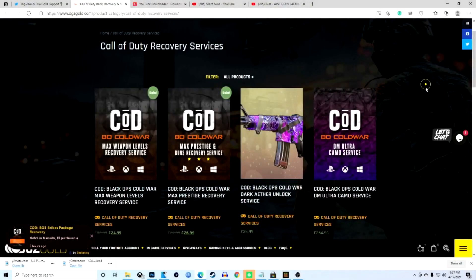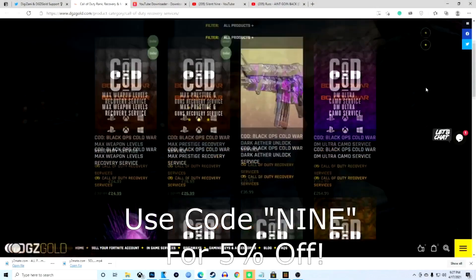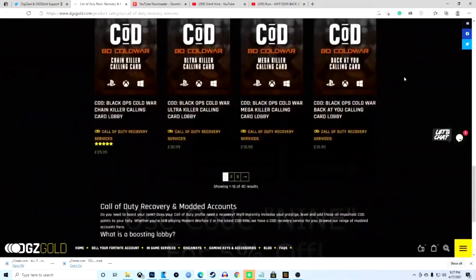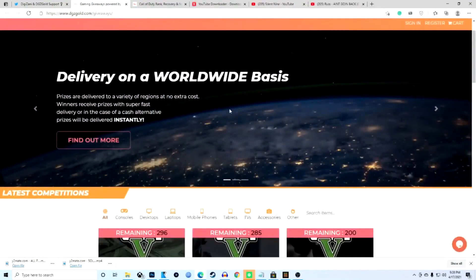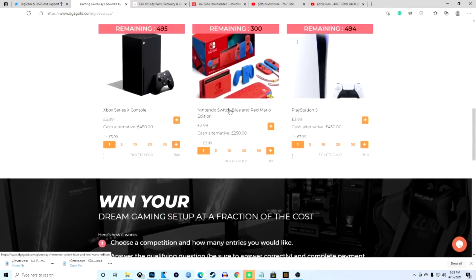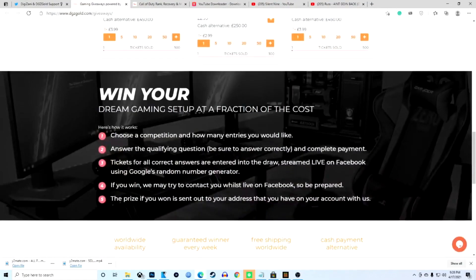For cheap, fast, and reliable Call of Duty mod services, check out DGZ Gold. Use code 9 for a 5% discount. Enter DGZ Gold giveaways to win loads of awesome prizes. Shout out to them for sponsoring this video.